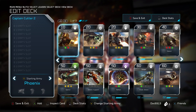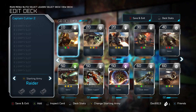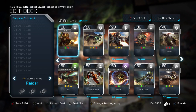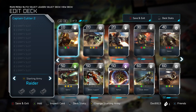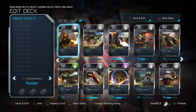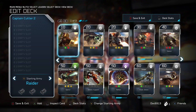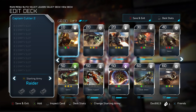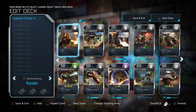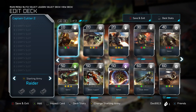Once you come in here, you can hit A. Before picking any cards, I recommend hitting Y to change the starting army — you'll see it in the bottom left-hand corner. Cutter has the Phoenix setup, which is a Nightingale and some Marines, and the Raider setup, which is three Warthogs. Try out both and see which one you like. Personally, I think Cutter's both starting armies are a little weak compared to some of the other leaders, but I'll go into more detail in the Cutter-specific video.